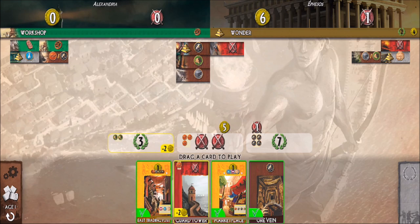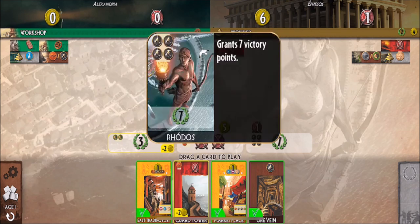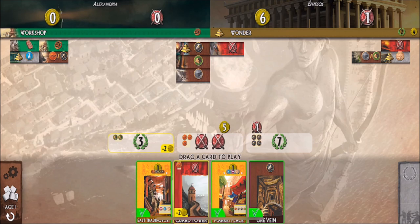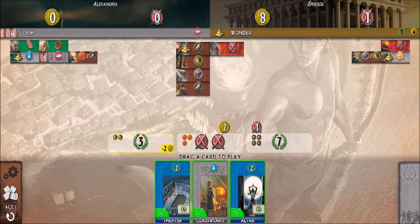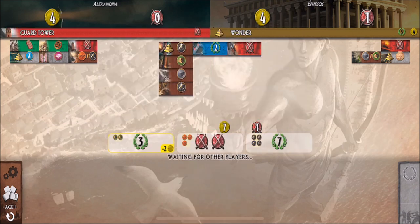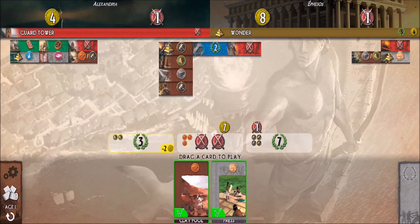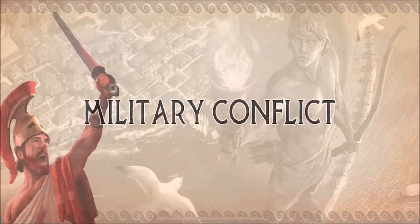I could do another Barracks but that would cost me two gold coins since I don't have enough resources. There's an Ore Vein here — I need ore to build my third stage of the wonder, so I may want to do that. Let's go ahead and put that Ore Vein down. Then victory points — I'll put a Theater down. And I can choose brick; I'm going to put brick down since I need three brick for my second wonder stage.